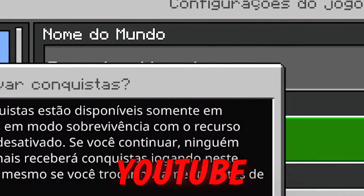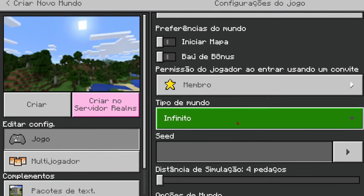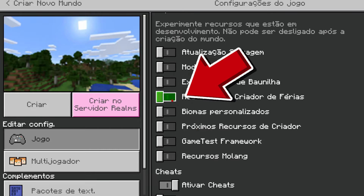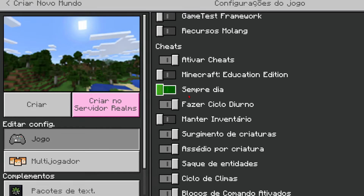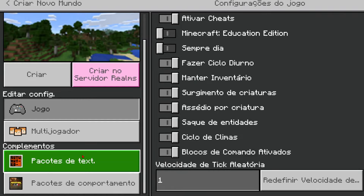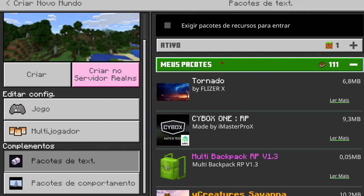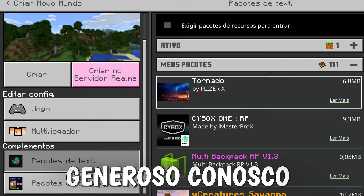I found it on YouTube, I'm going to leave the credits to the creator. We get here and configure the world like we want. We need to activate these creator resources to be able to get it working, right? And here I'm going to maintain the inventory. Now we come here and add the addon — it's very easy, it's via MediaFire. The creator was very generous with us.